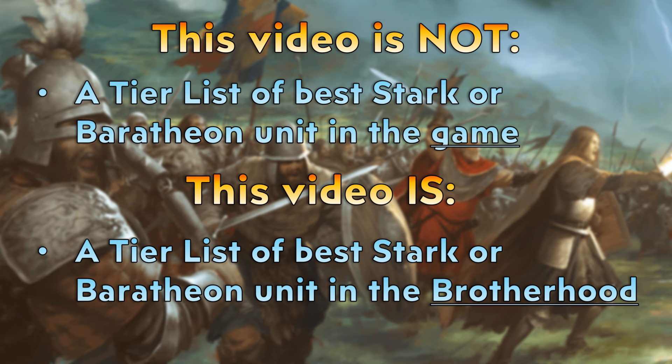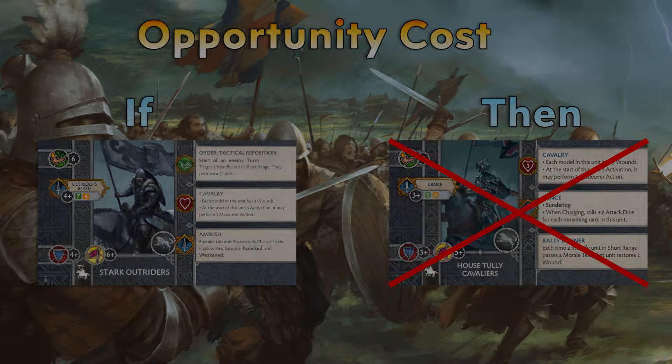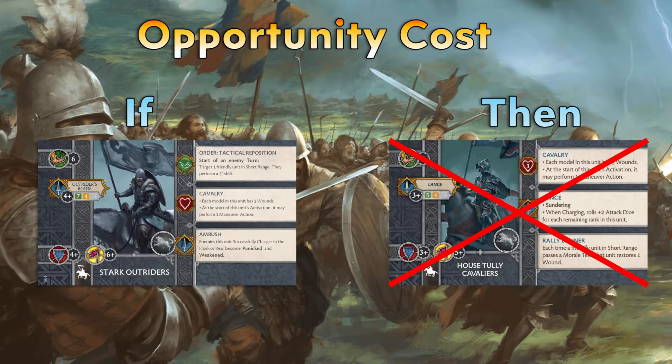This is a discussion of which one unit you can include in your army. It's important to discuss the concept of opportunity cost as it relates to your choice of Stark and Baratheon units. Since you can only choose one single Stark or Baratheon unit, each unit will be judged both on their quality within the Brotherhood faction and on the opportunity cost of selecting them over another unit. Opportunity cost means the cost to your army of selecting one unit over another — for example, if you select Stark Outriders, part of the opportunity cost is that you can't bring Tully Cavaliers.